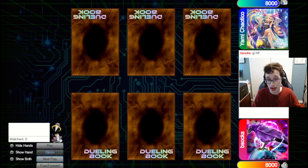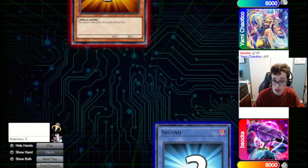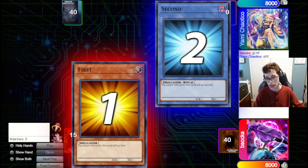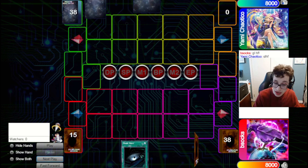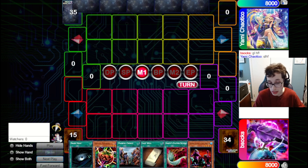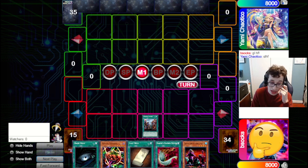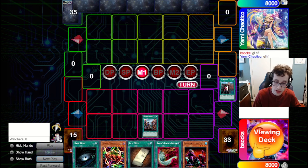We've got a game against Yami Chaotico, who is a frequent guest on the channel — they always bring interesting decks into the mix. We're playing the Scientist deck again and we do win the die roll, so we get to go first, which is pretty good. There might be a way to win here. We're going to go for a Painful Choice.